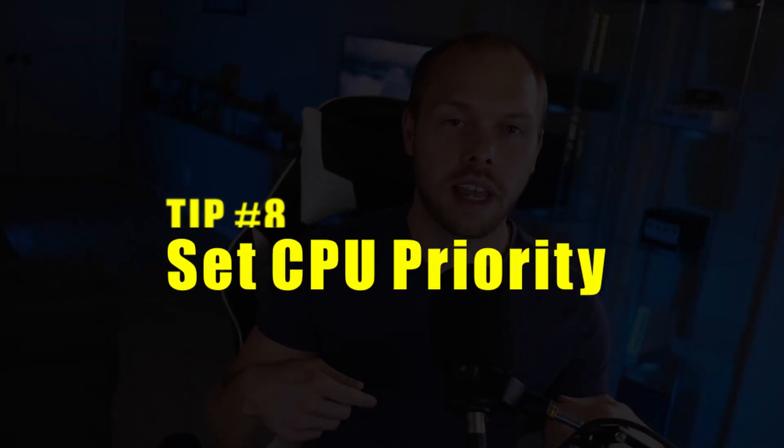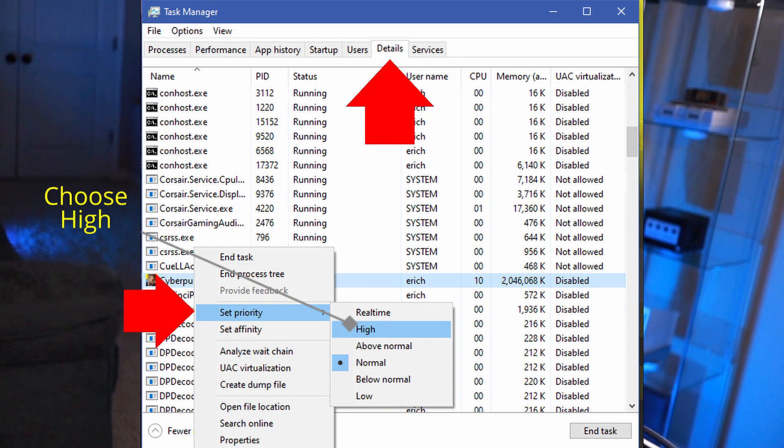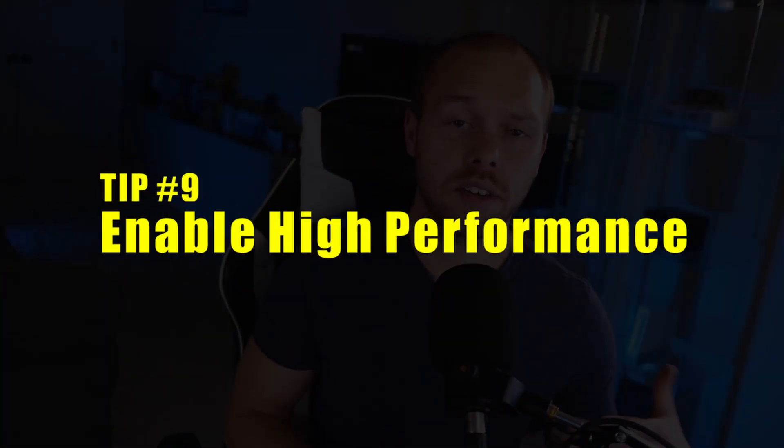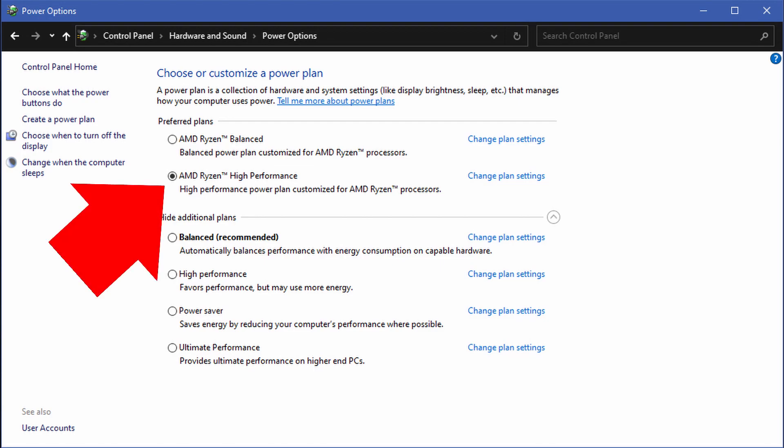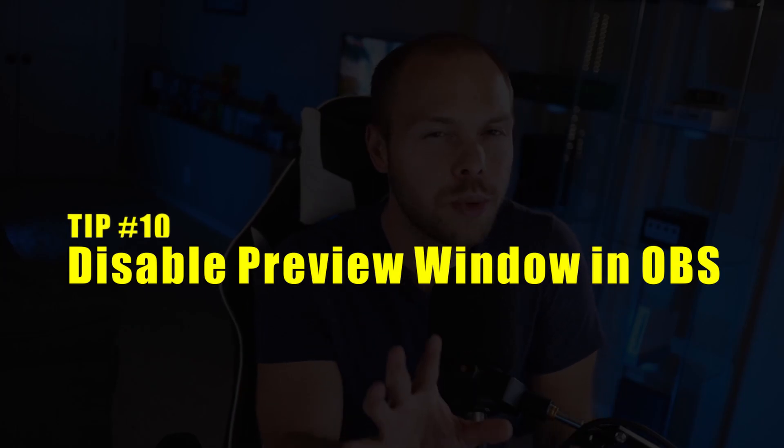Next, set Cyberpunk as high priority under CPU processes in Task Manager. The downside is it resets every time you close the game, so you'll have to do this manually each time you launch. You can also go into Windows settings, look for Power Options, and turn on High Performance mode. On an AMD system, AMD High Performance is the option to use. AMD Balanced is not a bad option either, but High Performance does exactly what it says. If you have an Intel system, look for any equivalent high performance power option and make sure you're using it.